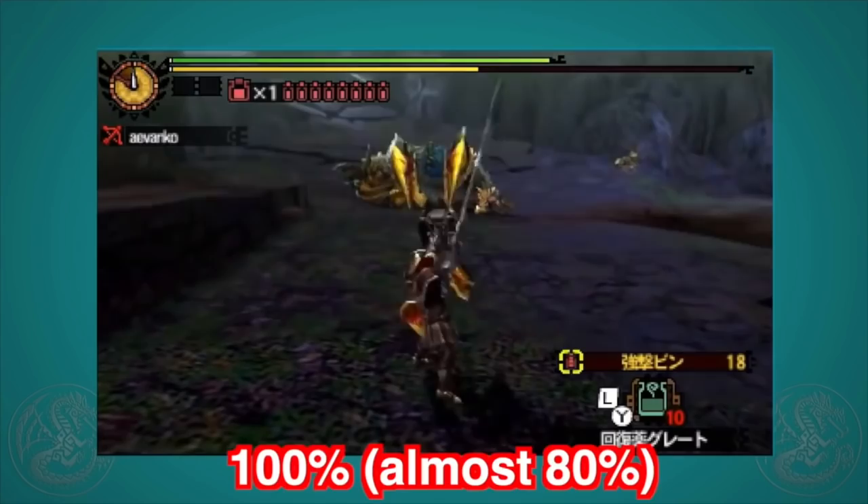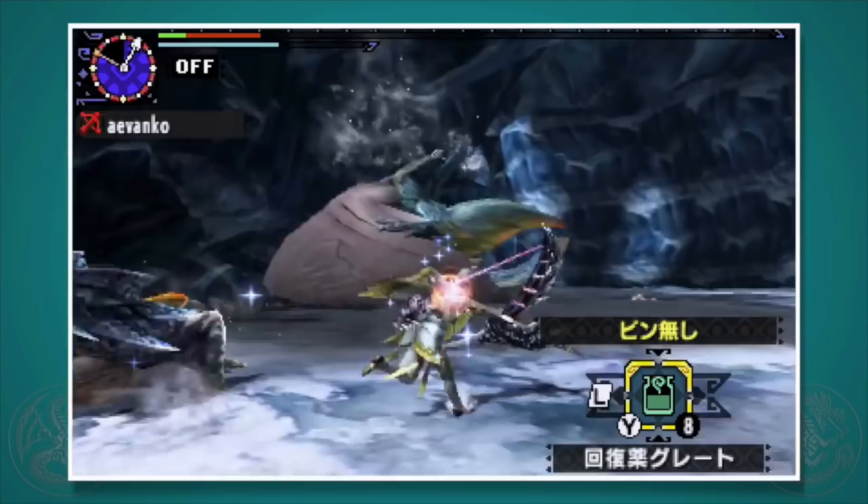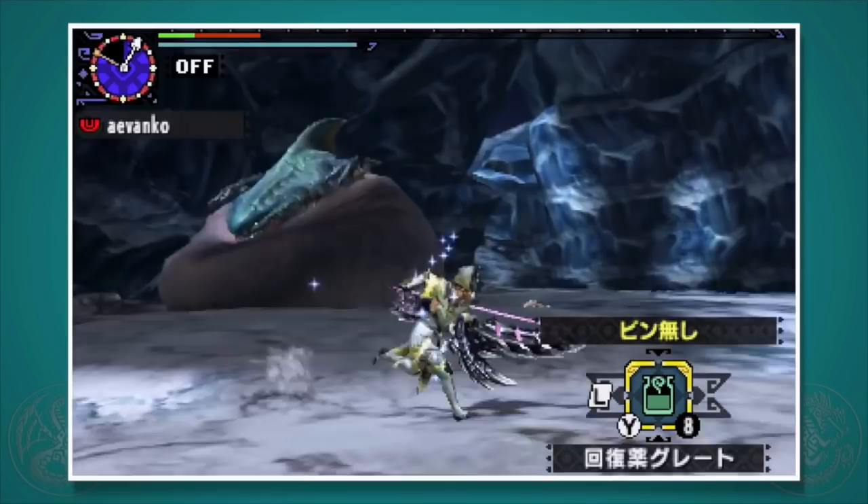Finally, the critical distance for pierce shot is mid-to-long distance — about 2 to 5 back hops away depending on the level of pierce. Note that each hit the arrow does is calculated by its distance, so if you're a little too far back, the first hit may be at critical distance but the remainder may not be.